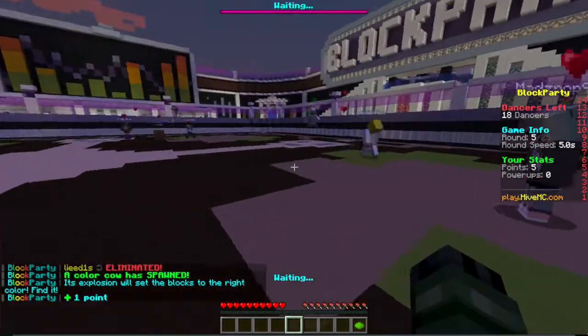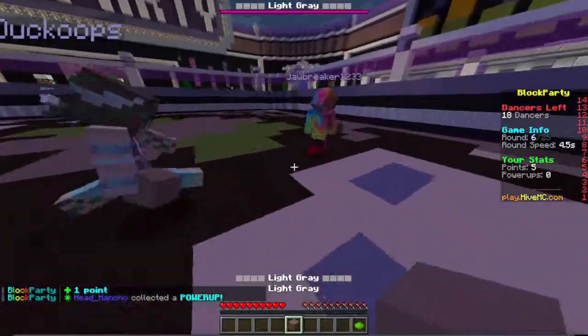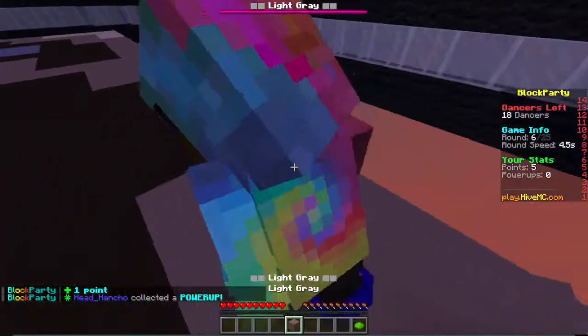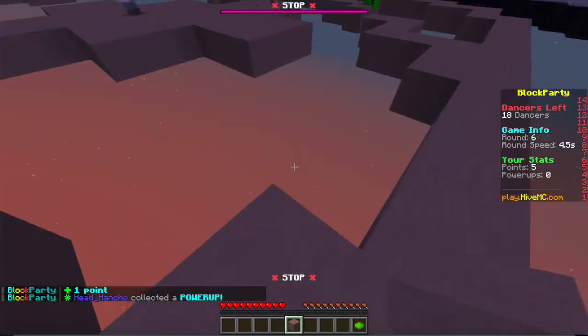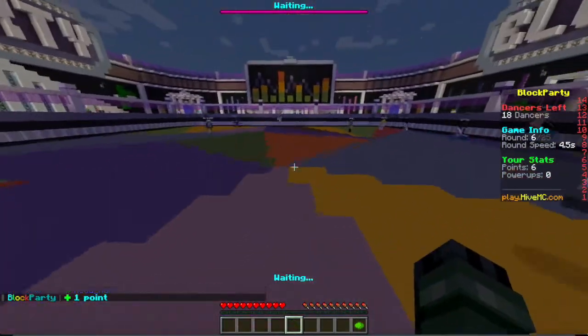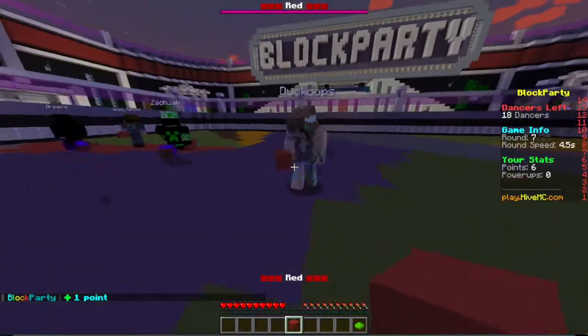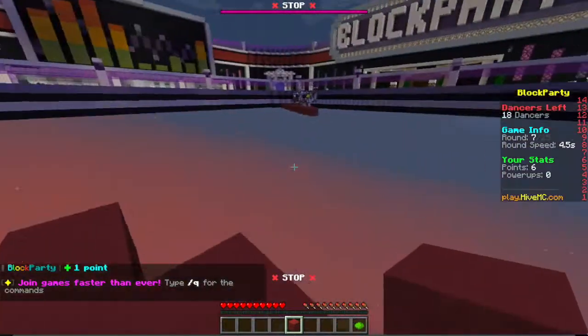Occasionally you can see jukeboxes — that block right there is a jukebox; it can be a power-up or a curse. Honestly, I'd rather not pick it up because I don't want to risk it being a curse. Best solution is just to dodge it. Red — where is red? Okay, right here. There we go.